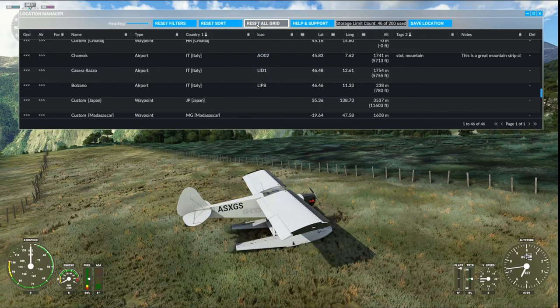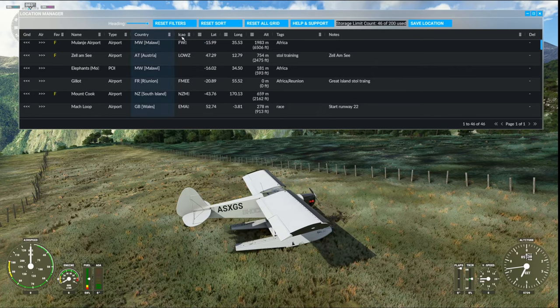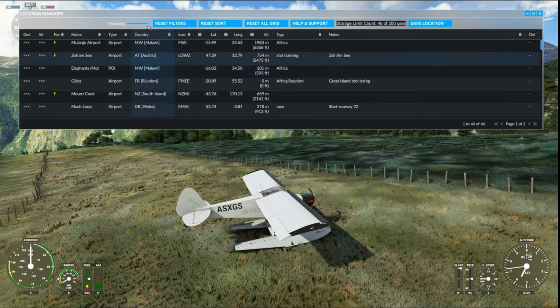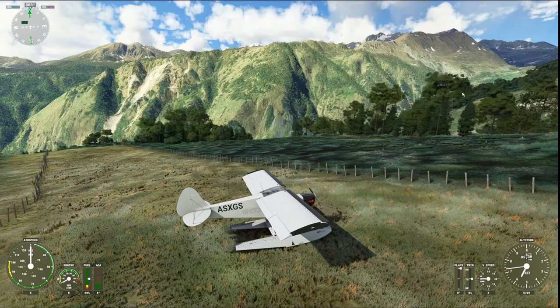These buttons reset the grid - they'll reset the sort and filtering - and resize it to the screen size. That's pretty much it for the new improved Location Manager Pro.